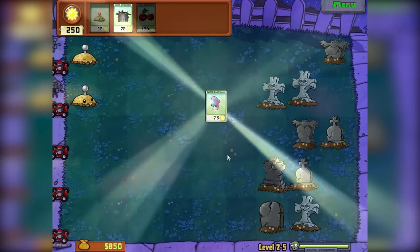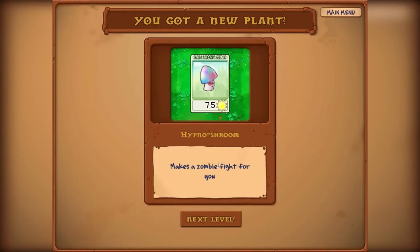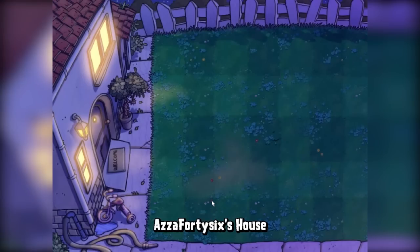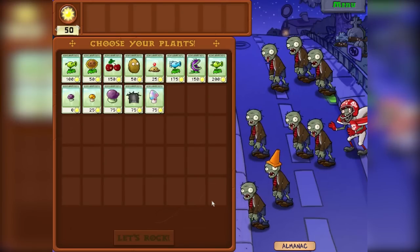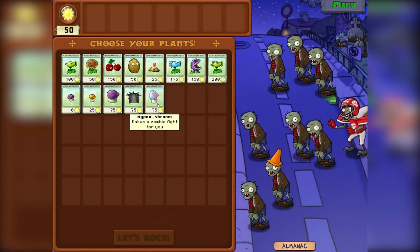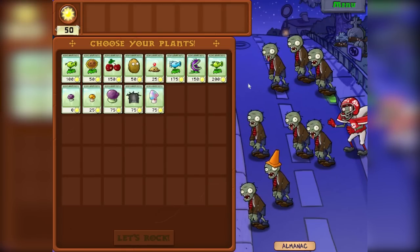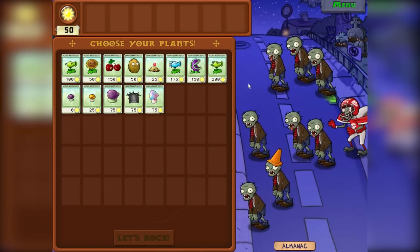That's a hypno shroom — it makes a zombie fight for you! That seems pretty cool guys. I think this is going to be our dropping-out point for this episode. Come back next time — we're going to fight the football zombie and use the hypno shroom, hopefully turning enemies against each other, and have some overall fun. If you haven't subscribed already, make sure you do that right now, leave a like, and we'll see you in the next video. Thanks for watching!